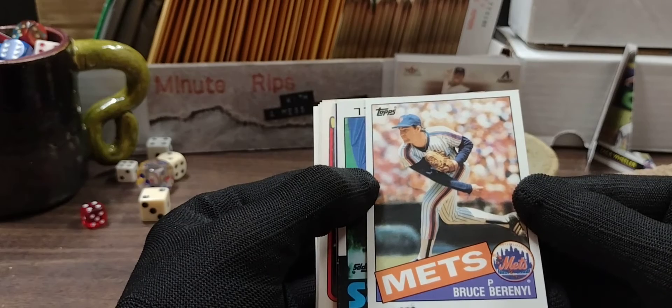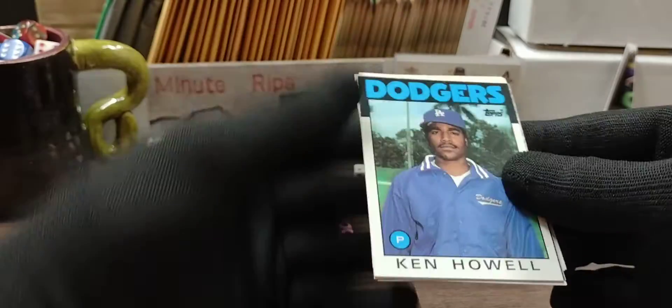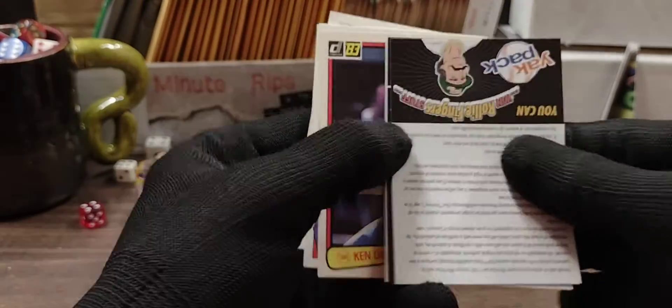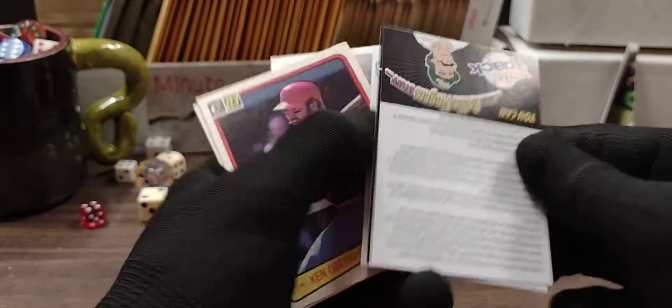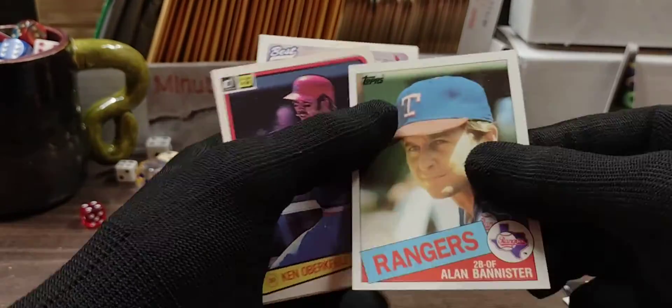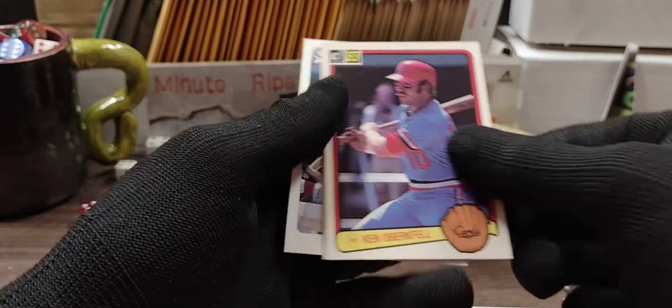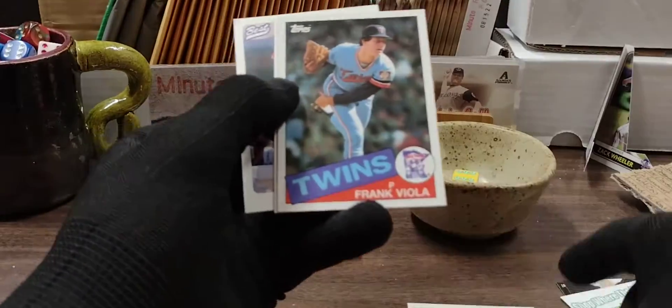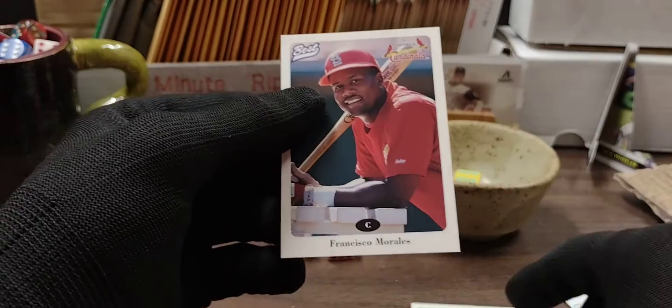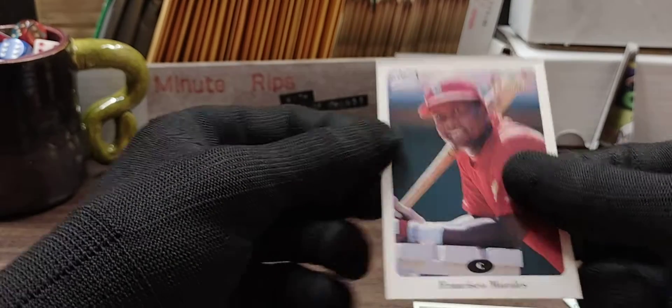We have Bruce Berenje, we have Ken Howell. We've got yak pack information. That's a card also. We have Alan Bannister, Ken Obergefell, we have Frank Viola, Orlando Miller, and Francisco Morales.